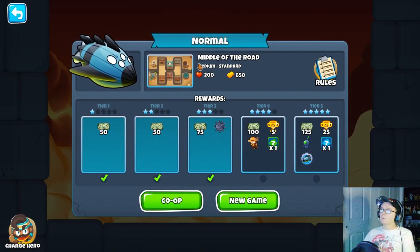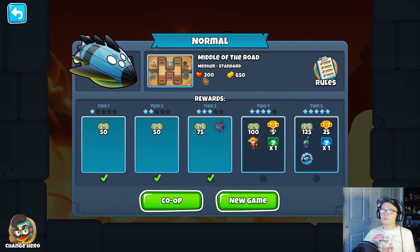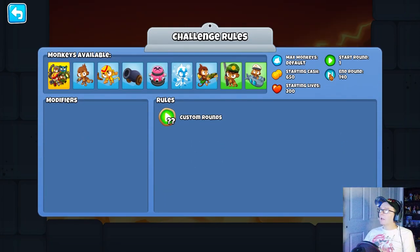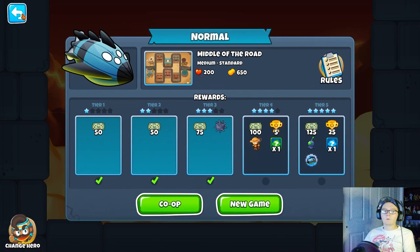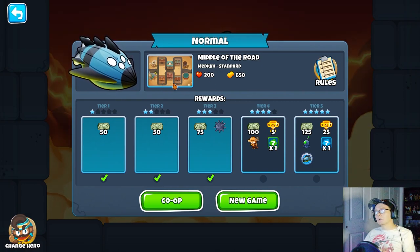For this one, we are doing it on the map Middle of the Road — that's the current boss event — and it's Medium Difficulty. It gives us 200 lives and 650 money at the beginning. We're going to be doing this co-op. It just has some custom rounds, and again, this is on the newest map. We're going to be doing it on Elite Difficulty this time.